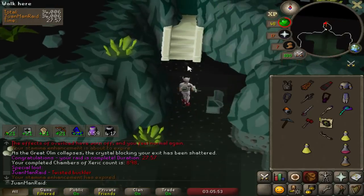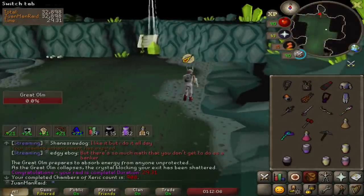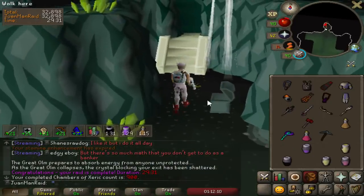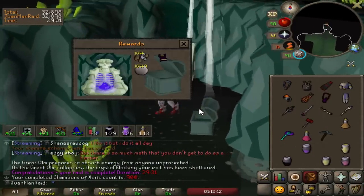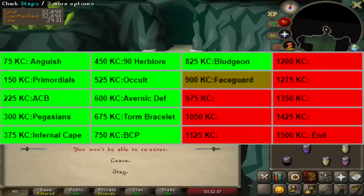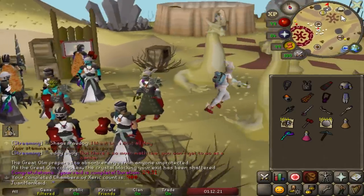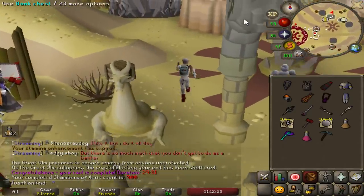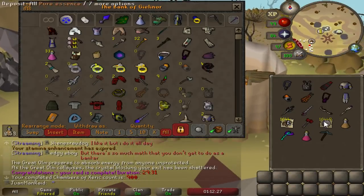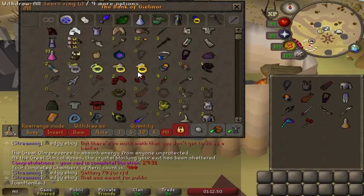Twisted Buckler — hell yeah! Two more ways to go to the next upgrade. I just hit 900 KC. That means we've unlocked upgrade number 12, which is the basilisk jaw. The next upgrade at 975 — I was thinking between the Armadyl chestplate and the dragon pick. Ultimately, I'm going to go with the Armadyl chestplate. But for now, we've got to go and get the jaw.